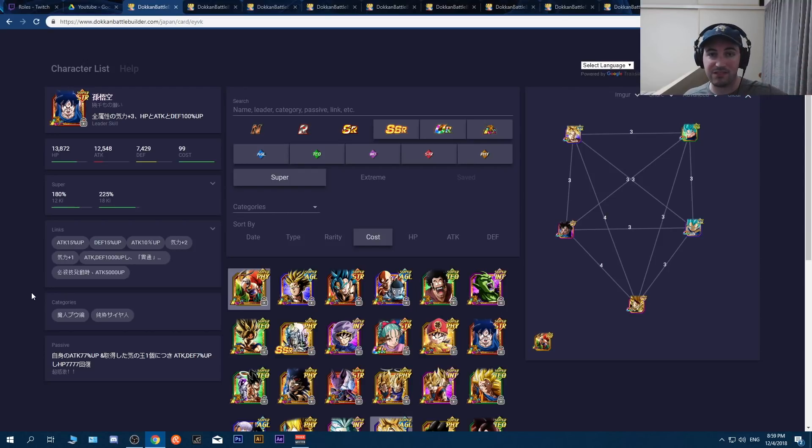The top-left of the screen will show all the teams I personally use. The bottom-left will have cards others have used that I've seen work. The middle-right will be support units and other units I've used, and the bottom-right will be filler characters.